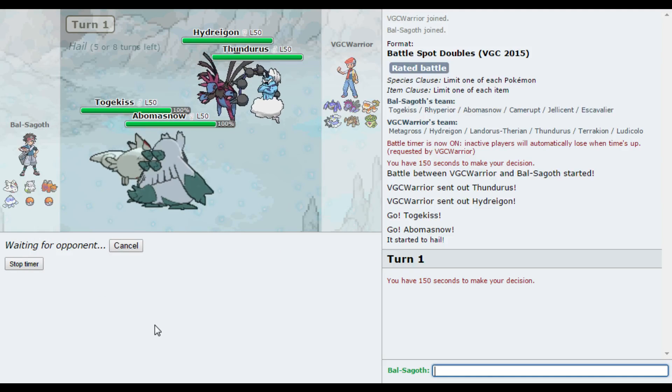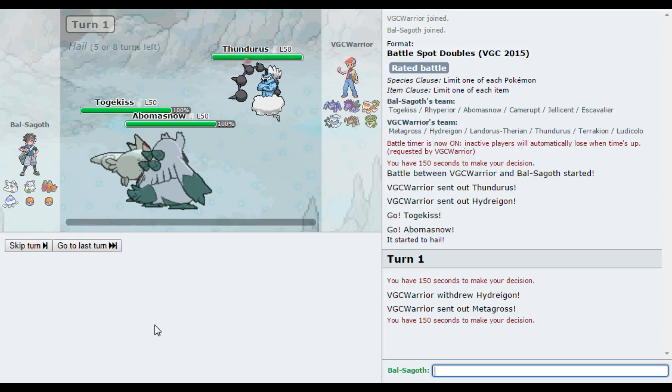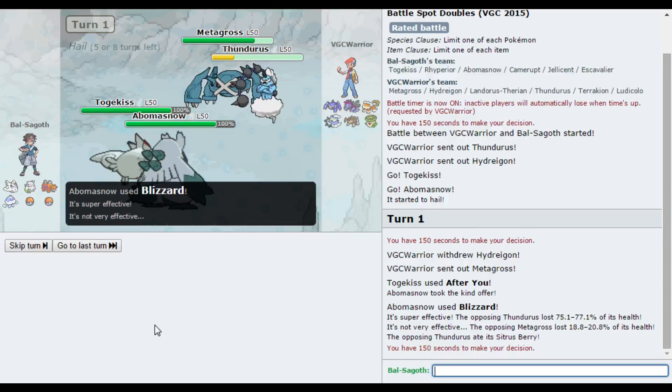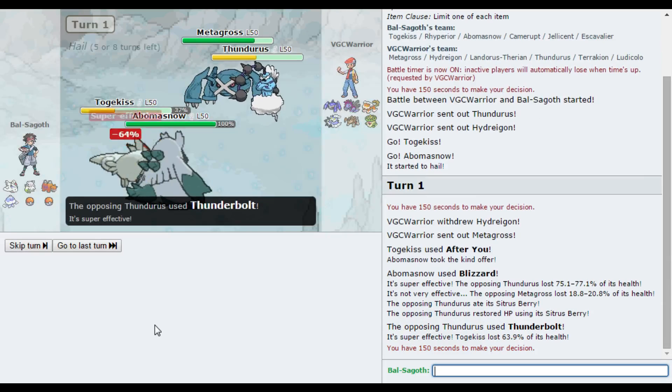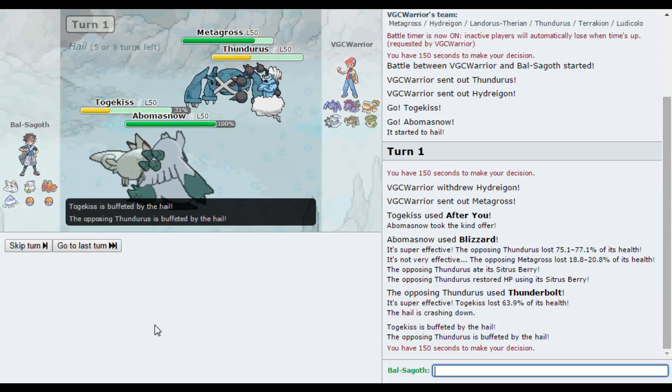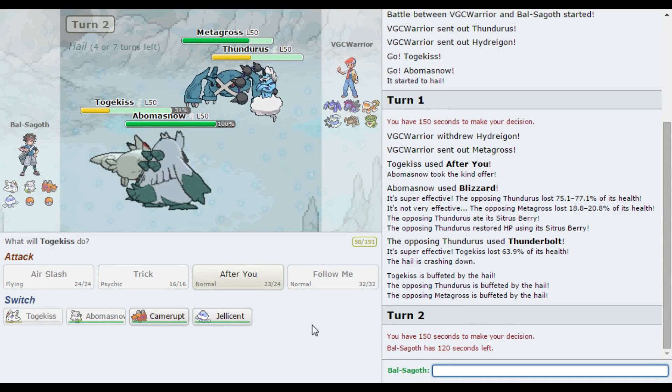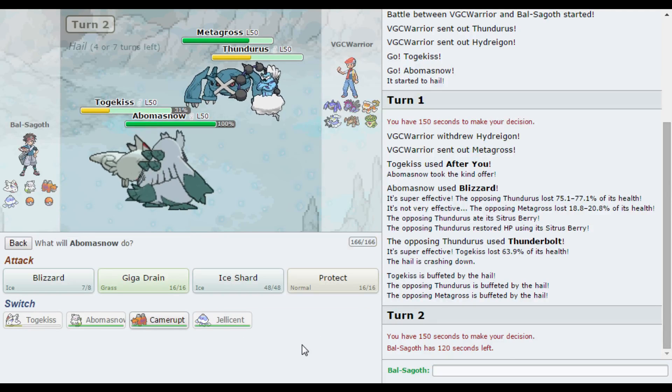I don't think it'll one-shot either of these, but it will do a lot of damage. He might expect an After You — he might Taunt the Togekiss here, or just attack it with a Thunderbolt. Metagross comes in, that's fine — After You, Blizzard. He is just going for a Thunderbolt here. Yeah, Togekiss takes that quite nicely. I do threaten the Thundurus. His Metagross threatens my Abomasnow — I do have the Sash on Abomasnow. The Abomasnow is actually pretty nice here. I'm gonna switch Togekiss out for Jellicent.